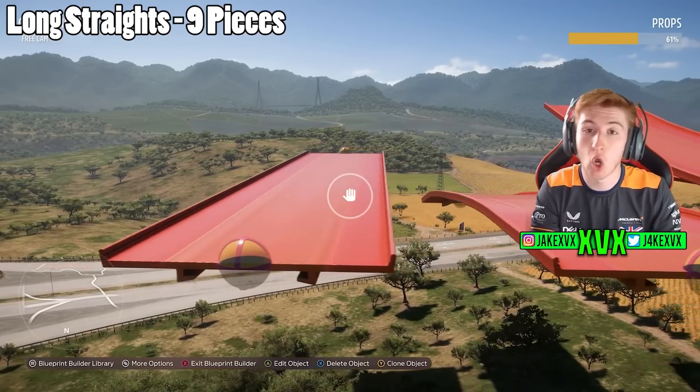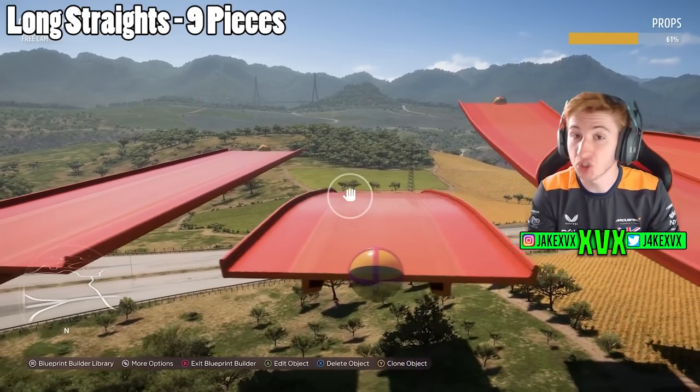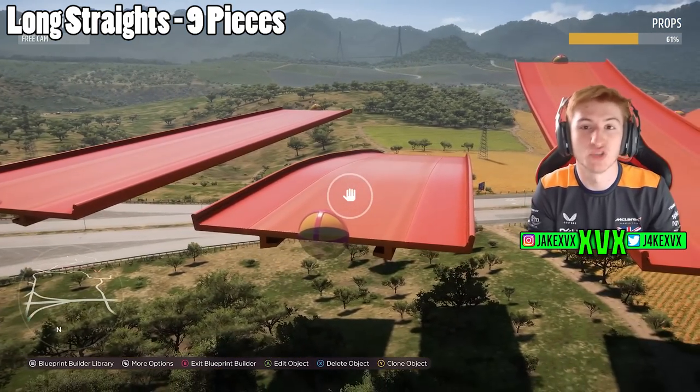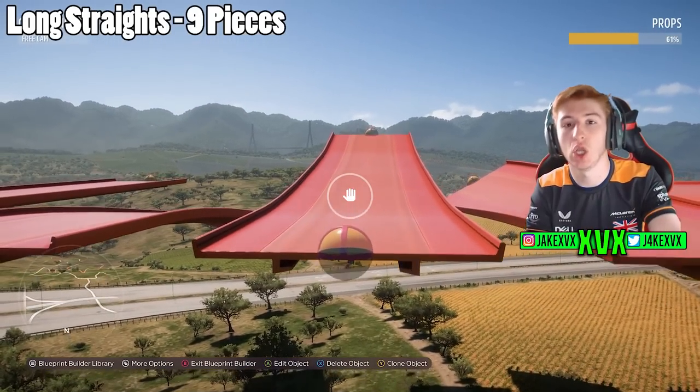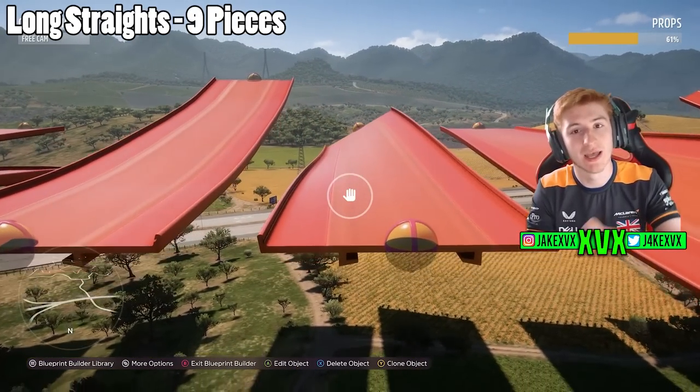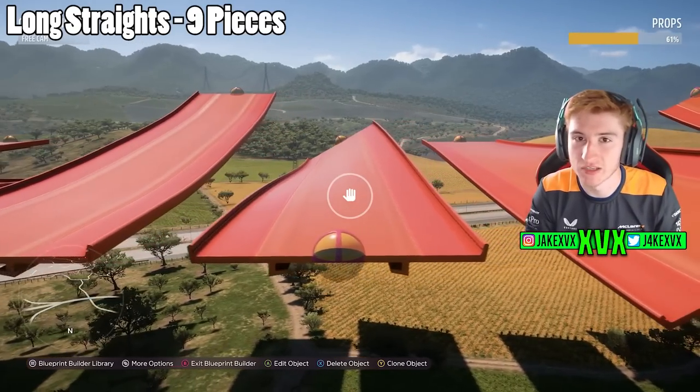The second category is long straights. These are basically the short straights but times two — angled up a bit more, angled down a bit more. Just longer pieces than the short pieces but still directed the same way.